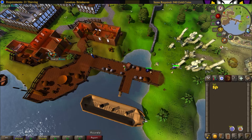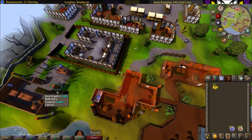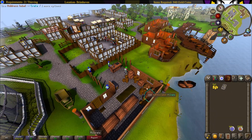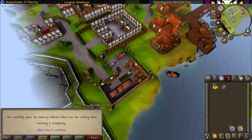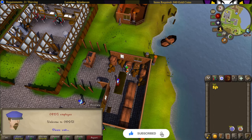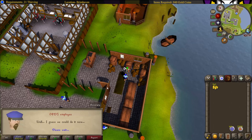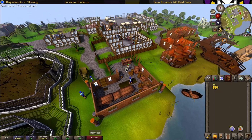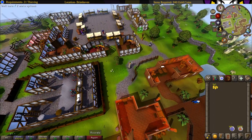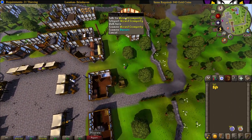Head west and go talk to the wizard to the northeast, just in this house right here.